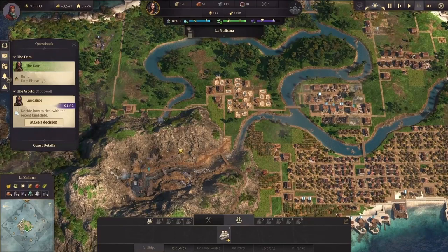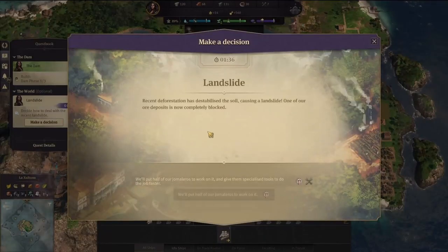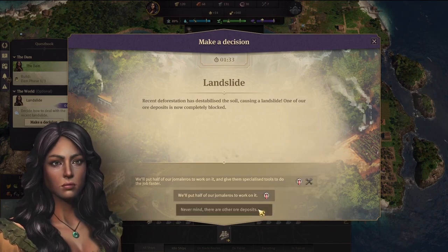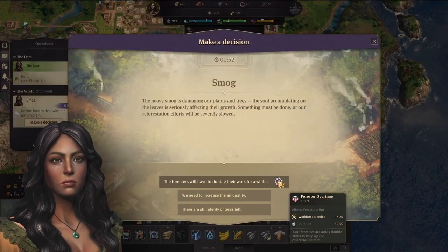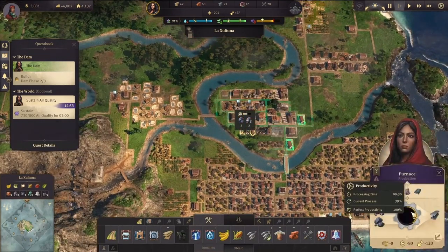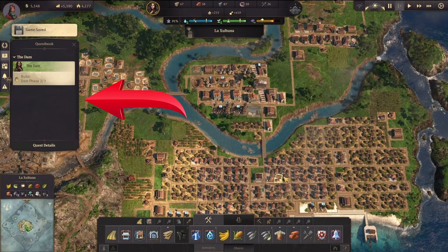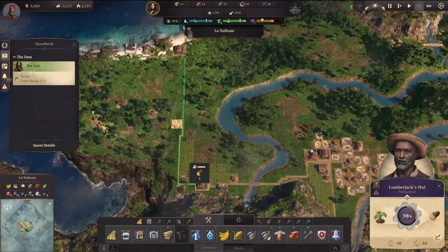Similarly, when your eco balance is below the exclamation point threshold, you get random quests that sometimes ask for resources. I've observed you can click through even without having those resources. Even worse, those quests are supposed to force you to do something — like increase your balance or build a helpful building. In one quest I selected that I would go back up, then cancelled the quest, and nothing happened. That is a bug. The challenge should give you a negative consequence like a minus 20 productivity penalty when you fail to comply.